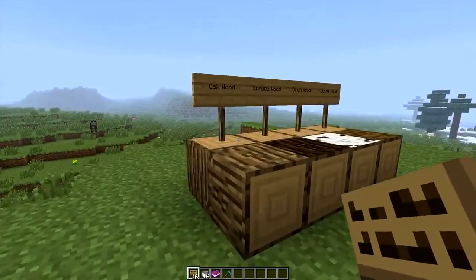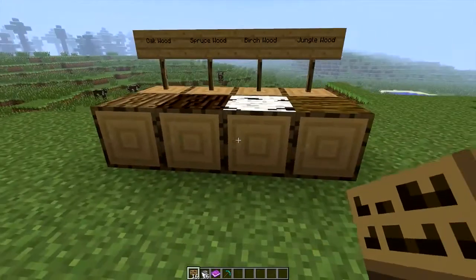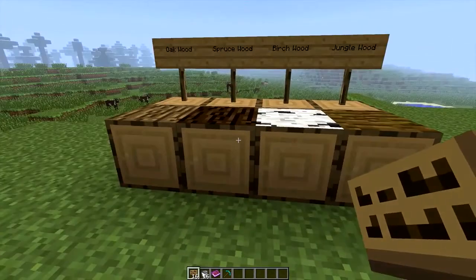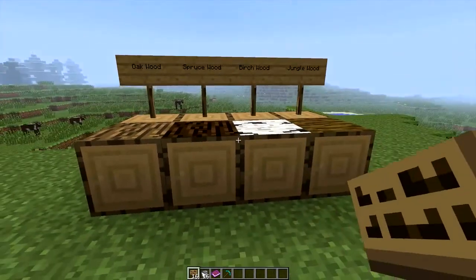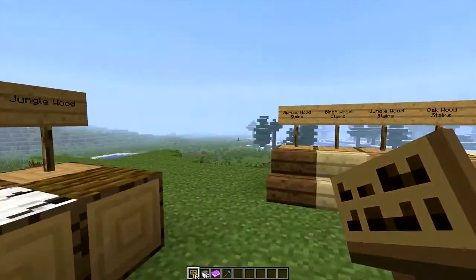The logs now have names and they rotate, which is another cool thing. You could use them for flooring or anything like that. So we've got oak wood, spruce wood, birch wood, and jungle wood.